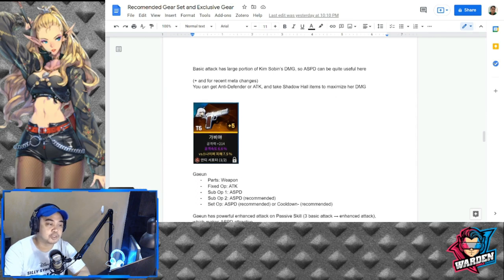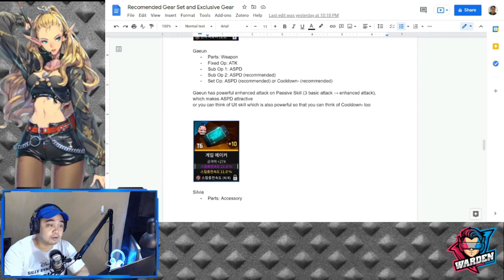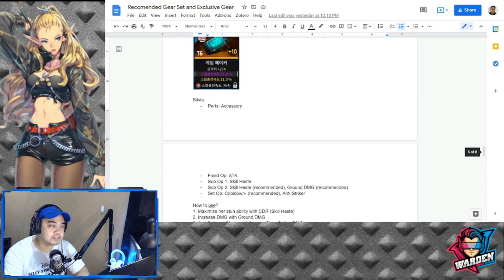Basic attack has a large portion of Kim's damage, so attack speed is quite useful for her. You can also get anti-defender attack and Shadow Hold items to maximize her damage. For Gayeon — one of the most sought-after rangers — weapon fixed is attack, sub-option is attack speed preferably, and set is attack speed or cooldown. I chose attack speed over cooldown for the set because there's a passive that triggers with higher attack speed — three basic attacks equals an enhanced attack, which makes attack speed very attractive.